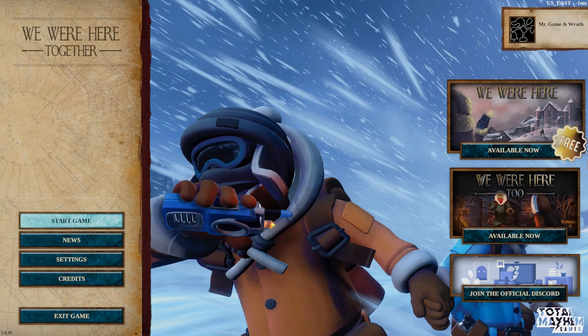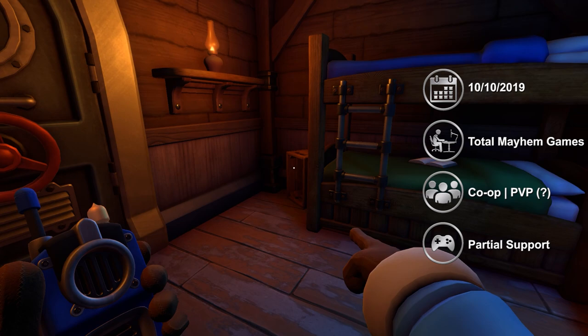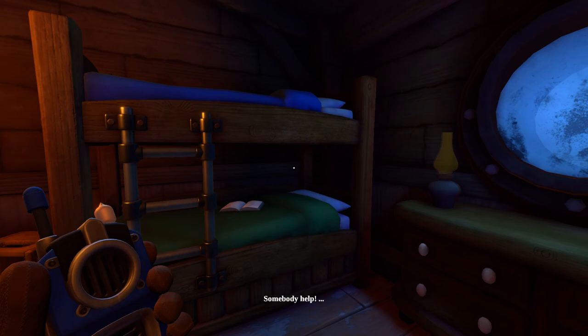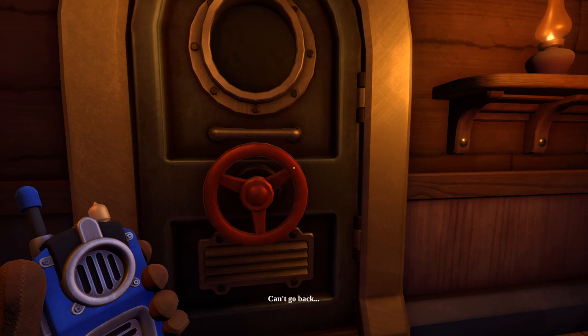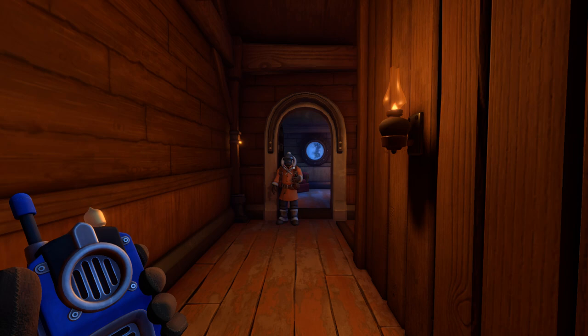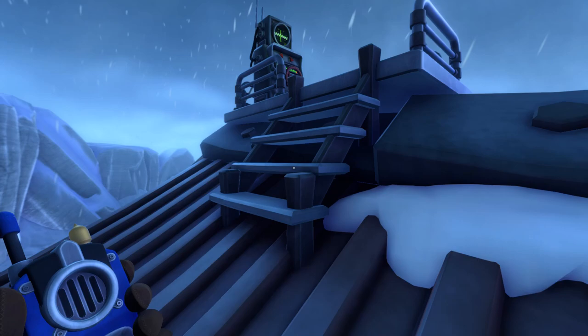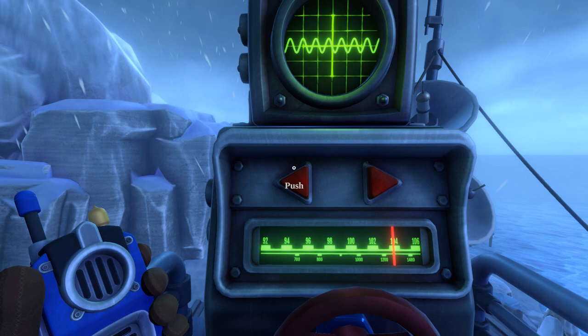We Were Here Together is the third game in the co-op-only We Were Here series. If you haven't played the other two games, don't worry — you aren't missing any knowledge needed for this entry, though the first game is free, so I recommend playing it at some point anyway. This is the first game in the series that doesn't keep you and your partner separated. You still have walkie-talkies and solve puzzles together that require you to be in separate locations, and you'll still need to communicate about what you see in front of you — but now you can actually see each other, take a look at both sides of the puzzle, and wave and point. Rather than very segmented puzzle rooms, there seem to be many smaller puzzles in larger areas, requiring you to find objects hidden in the environment.